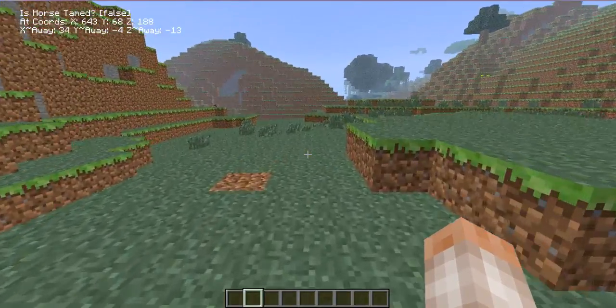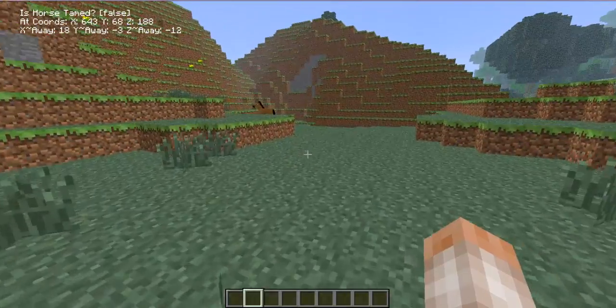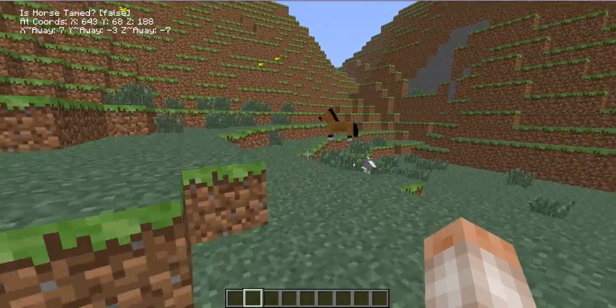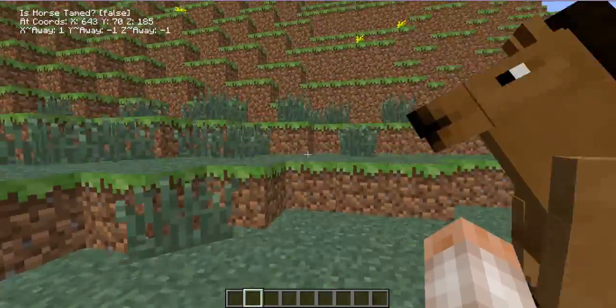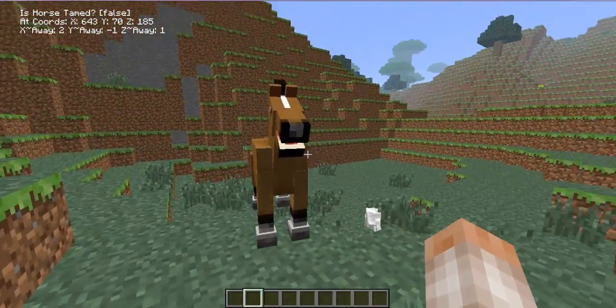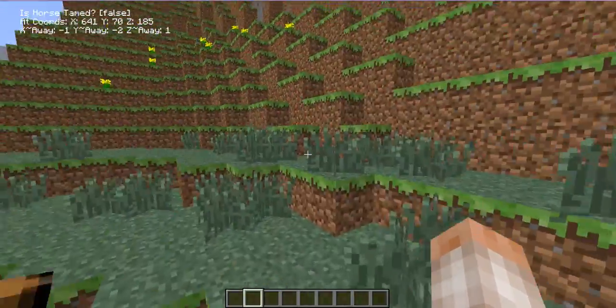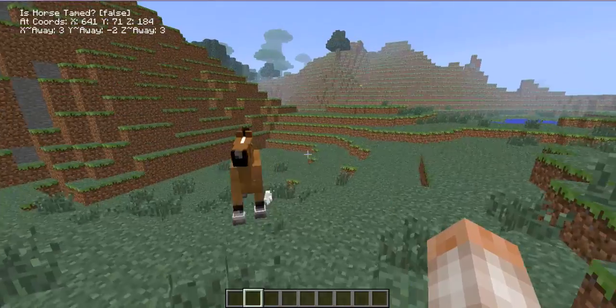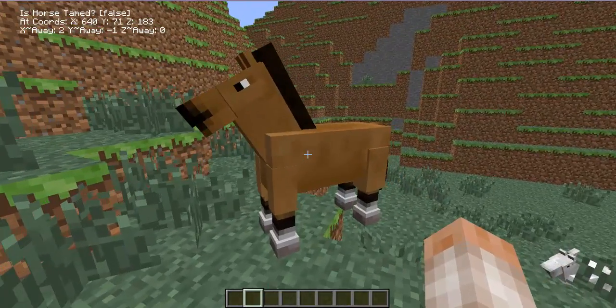It will navigate me to around 37, 30 — and there they are! It found the horses for me. It's a baby horse. So there we are, it's found me a horse. At the moment this mod only works for about 250 blocks away, 200 blocks away something like that, but there is a patch to help it go further.